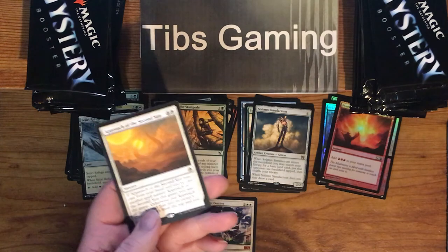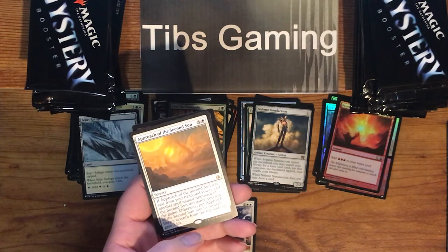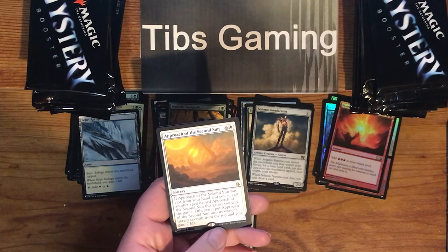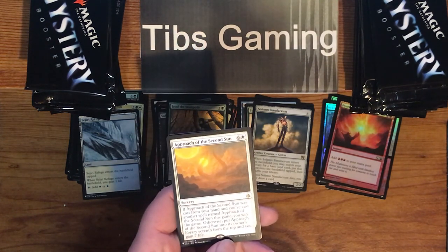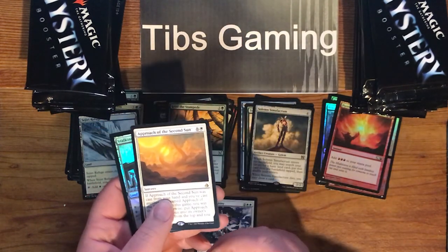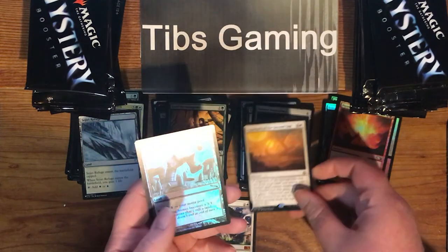Approach of the Second Sun — six generic and white, sorcery. If it was cast from hand and you've cast another spell named Approach of the Second Sun in this game, you win the game. Otherwise, put Approach of the Second Sun into its owner's library seven from the top and you gain seven life. I've seen this used as a win condition for a while in Standard, I think it was.